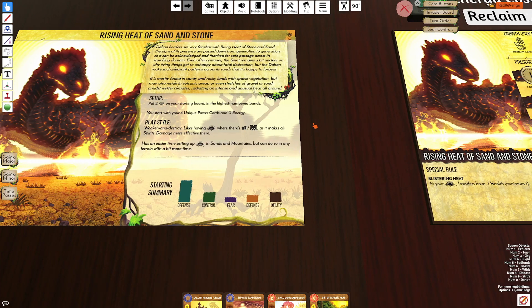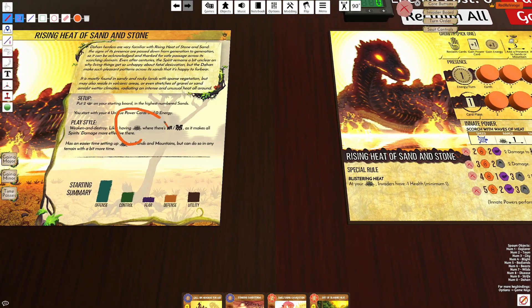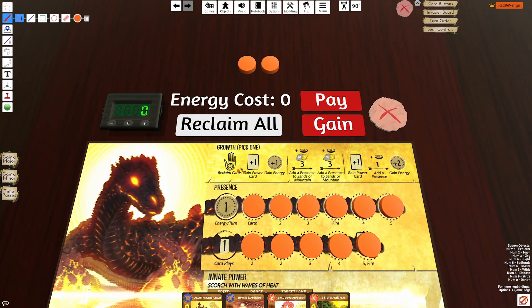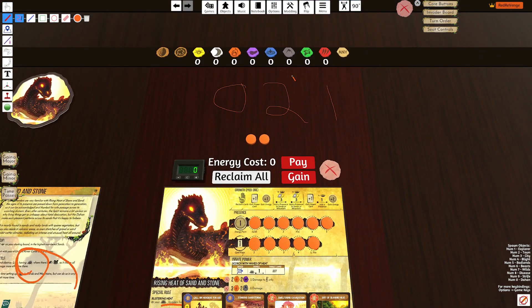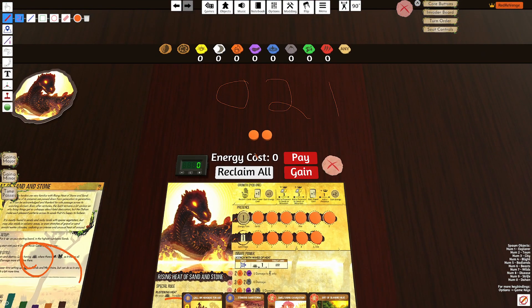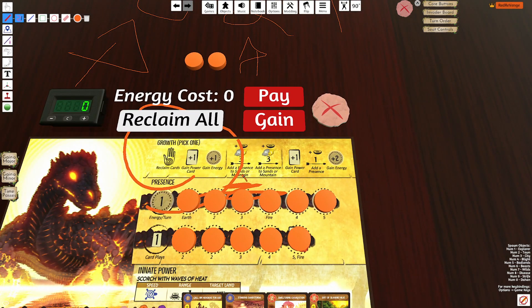Flipping the spirit board over, you'll see the special rule called Blistering Heat. In those sacred site lands, invaders are going to have minus one health. Looking at the growth options, we are at zero to one — meaning we're not going to place any presence on our reclaim. We have a two-presence placement option as our G2, and you can see it'll say sands and mountain. That's why the spirit is fairly easy to set up sacred sites in those lands, because you can always G2 to get a sacred site in there.